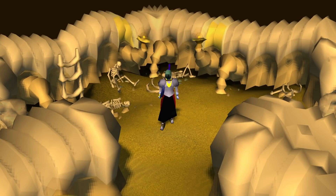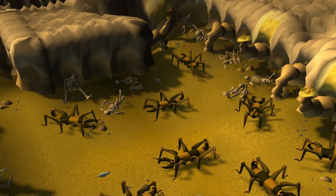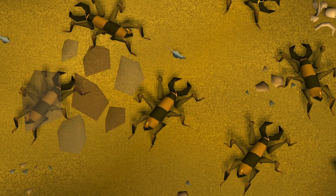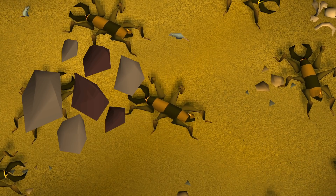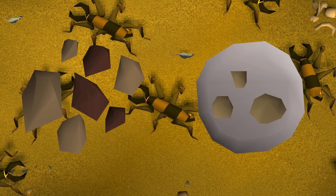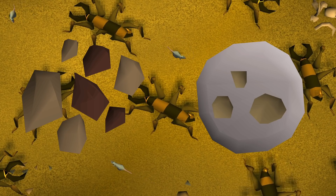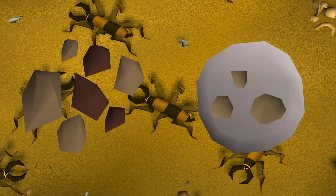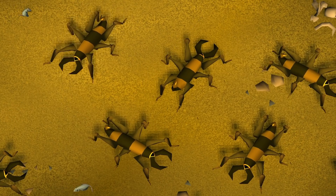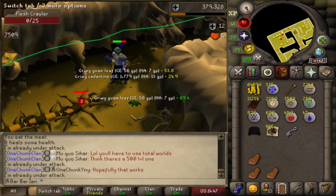I'm now going to set my sights on killing flesh crawlers on the second floor of the Stronghold of Security. Because one, they drop noted iron ore that will be really useful in the future for when I finally get a bank. And two, they also drop dust runes, which will be essential for my magic grind. There aren't many mobs that drop air runes in the chunk, so I'll be using dust runes with my Staff of Earth to cast earth strike and eventually crumble undead on ancus. After 1000 flesh crawler kills, I've got over 600 dust runes and quite a lot of natures as well.